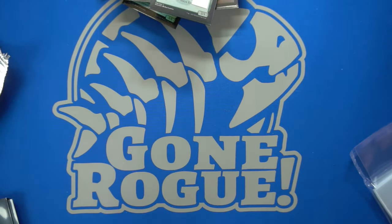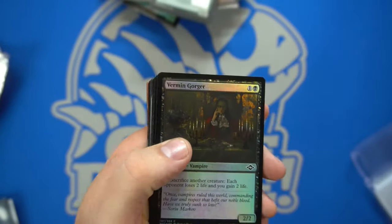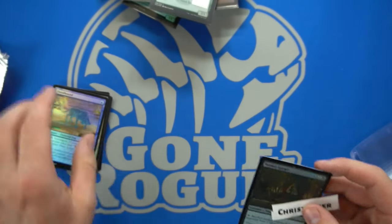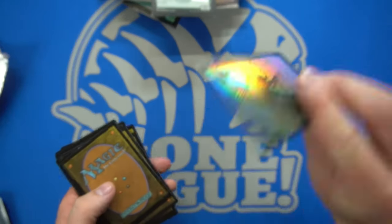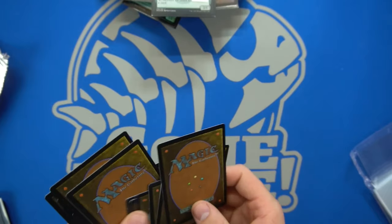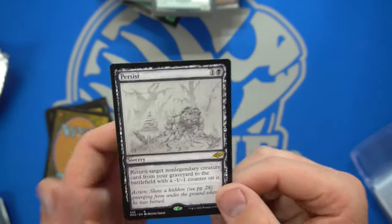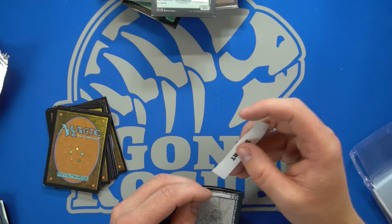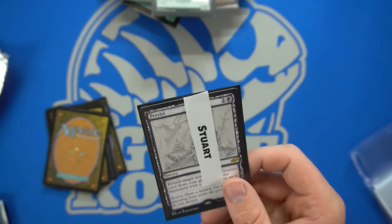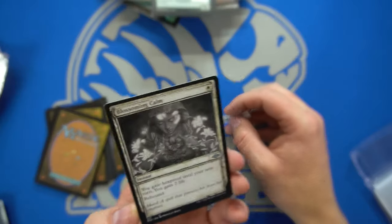Second to last pack — Christopher gets the Vermingorger, slight bend on it. Stuart gets a Persist — good card. Return a non-land creature card from your graveyard to the battlefield for just two mana. Two-mana reanimate — a huge card. Jake B gets Blossoming Calm.